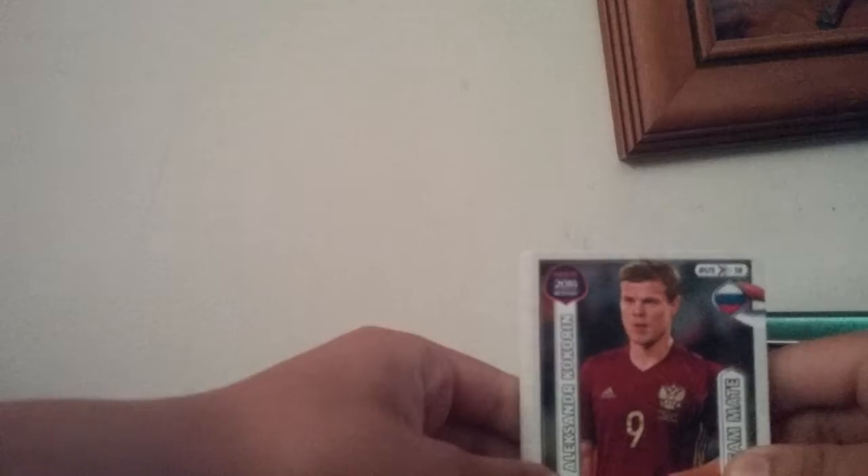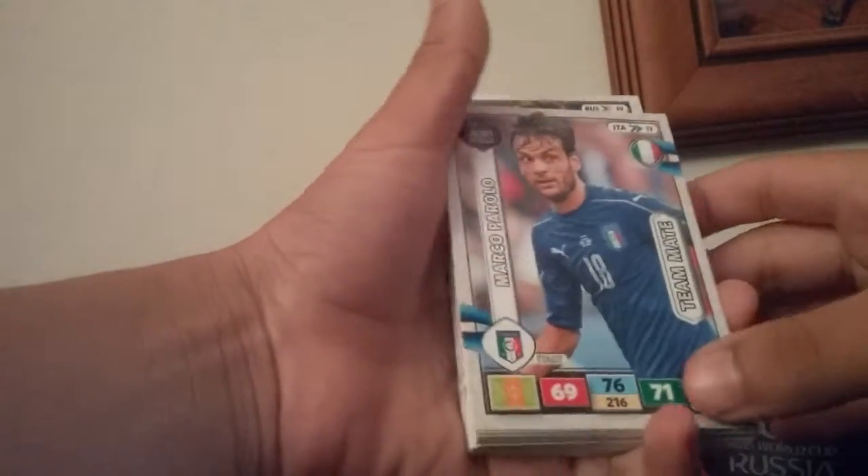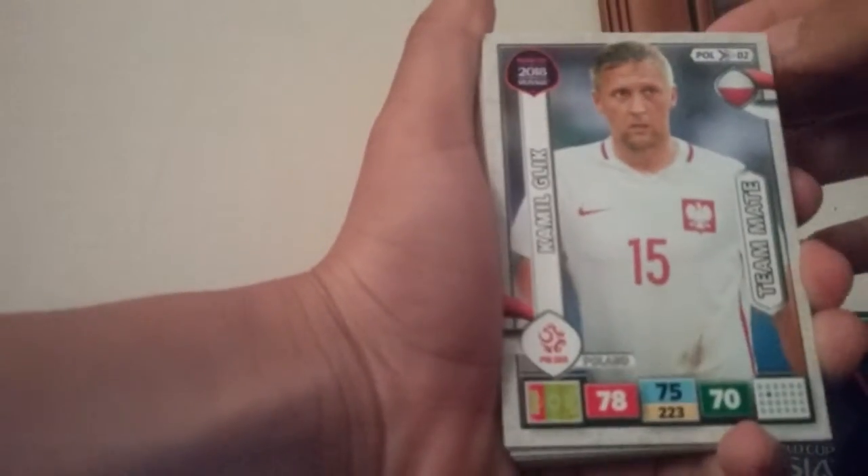First we've got James McCarthy, then Christopher Neiman, then Renato Sanchez for Portugal, Alexander Corcoran — that's actually alright. Then we got Marco Parolo, Angel Di Maria — oh that's nice, I like this card.